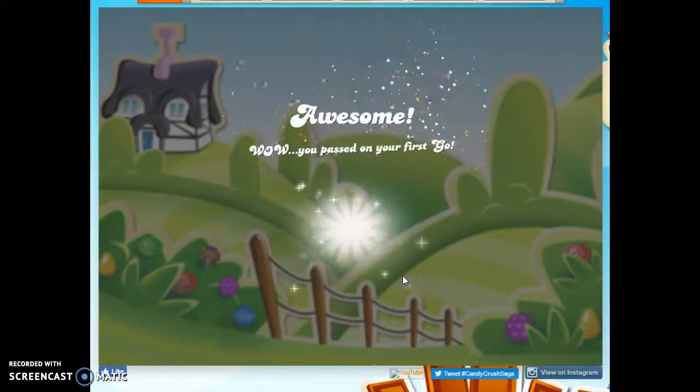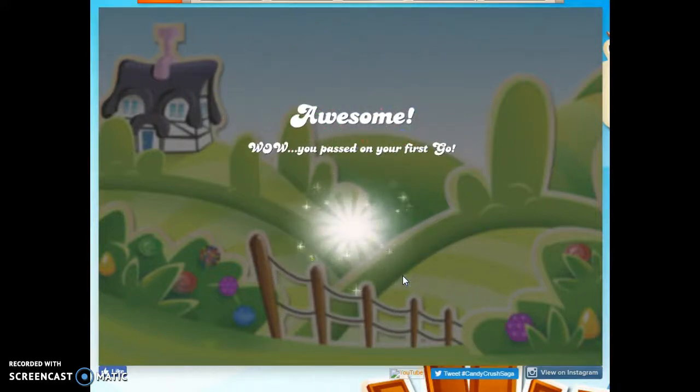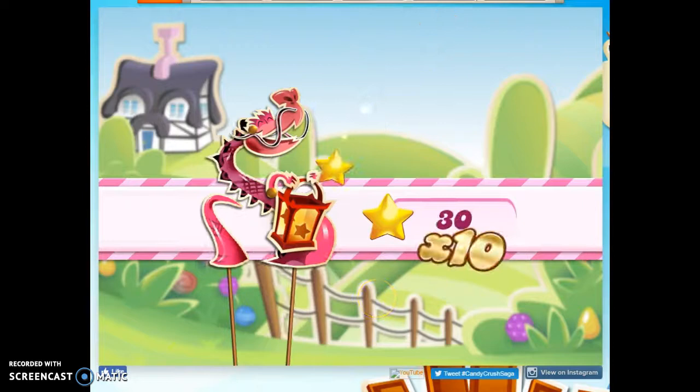That's how I beat this level — using those reds I was given in the beginning to make a color bomb, and then working on getting these unwrapped right away and getting those ingredients down so I could bring them through. Taking these out so I could draw out the ingredients without cycling all the way through this area. If you'd like to see more videos, you can subscribe. If you have any questions or comments, put those in the comment section — I'll try to answer as quickly as I can. That was my first playthrough, and as always, thanks for watching.